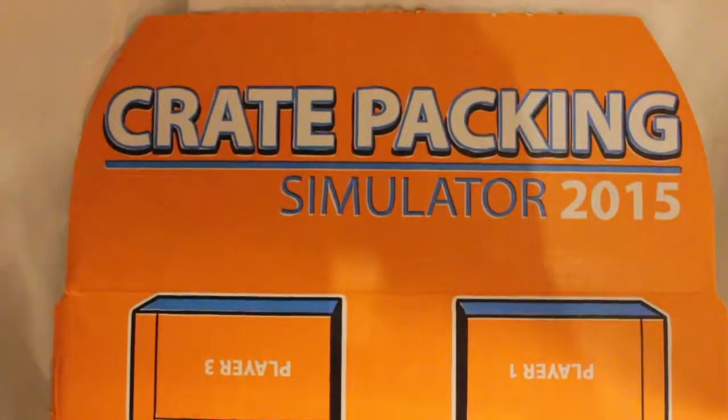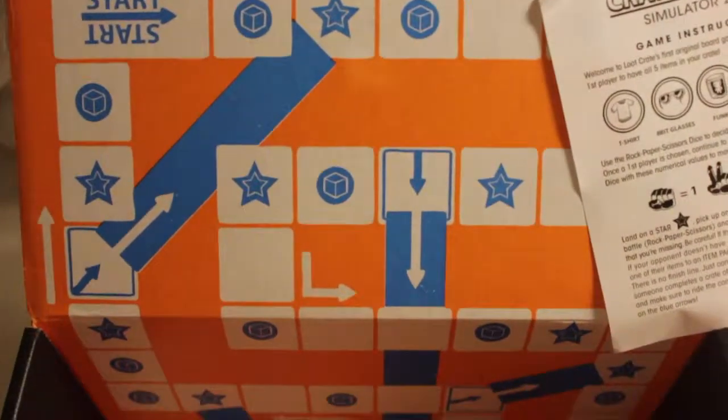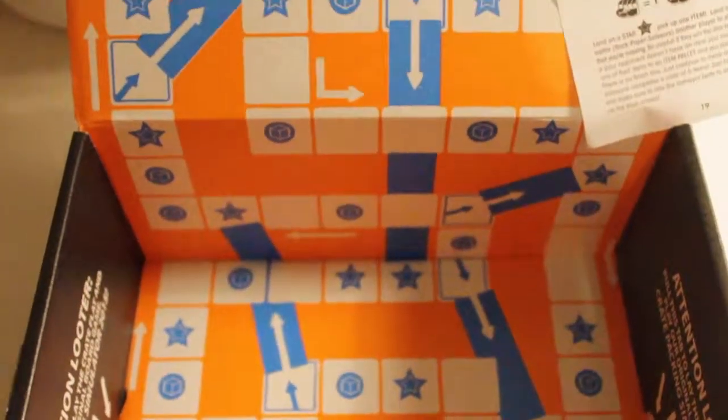Oh wait — oh my god. The Loot Crate itself is a board game with instructions, and that's where the dice come in. The fist bump is one, two, and three. Welcome to Loot Crate's official board game — be the first player to have all five items in your crate. Props to Loot Crate for making their box a board game. And finally we have the playbook, which has stuff for the board game with all the players and things you have to collect. That makes so much more sense — I thought you had to collect things from other crates, but no, you don't.